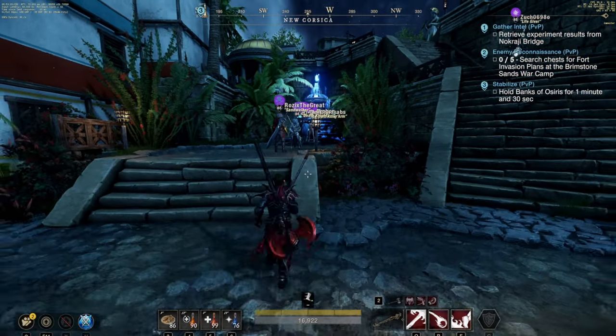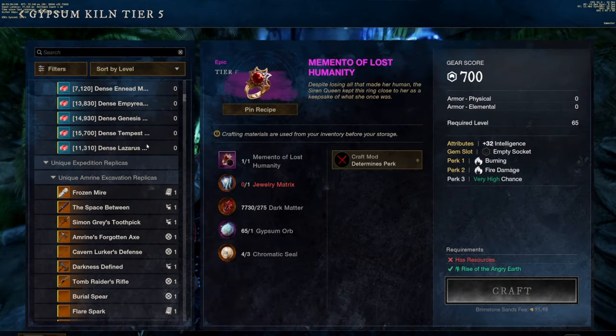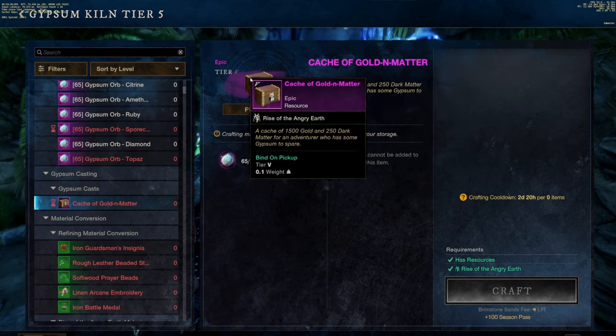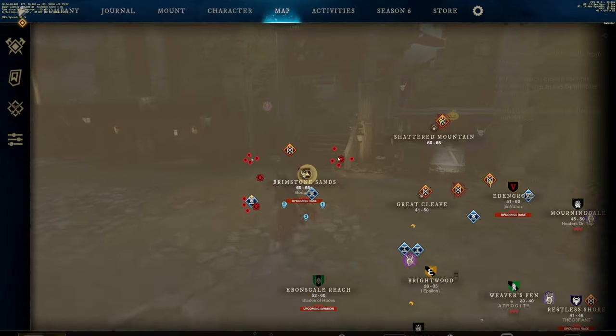Next, what I like to do is head over to the kiln and get the gold and matter from in there if it's available — it might not be available yet. The cache of gold and matter is what you're gonna want to get once the cooldown is ready. It's basically just a free 1,500 gold and some dark matter, so why not. Since that's on cooldown for me, I'm just gonna run my faction missions real quick.